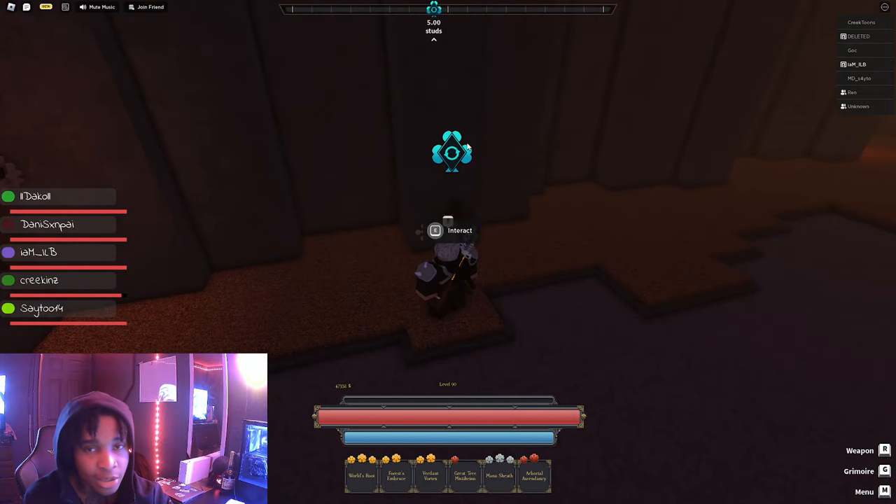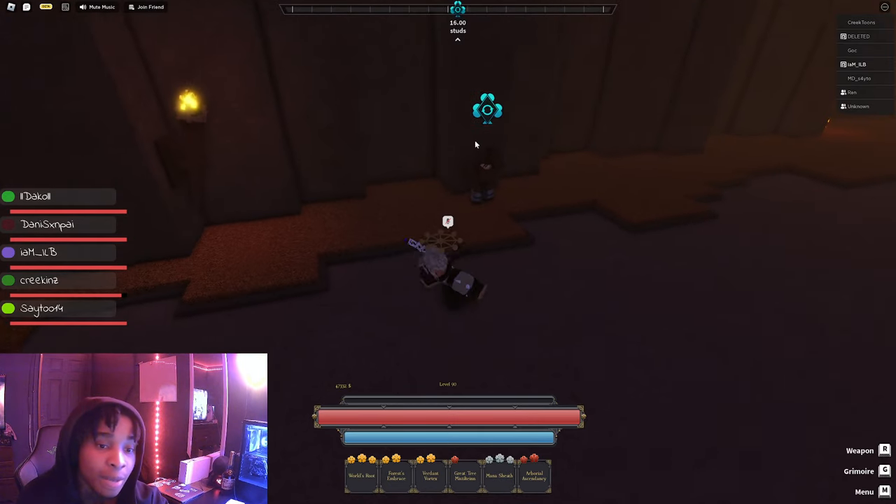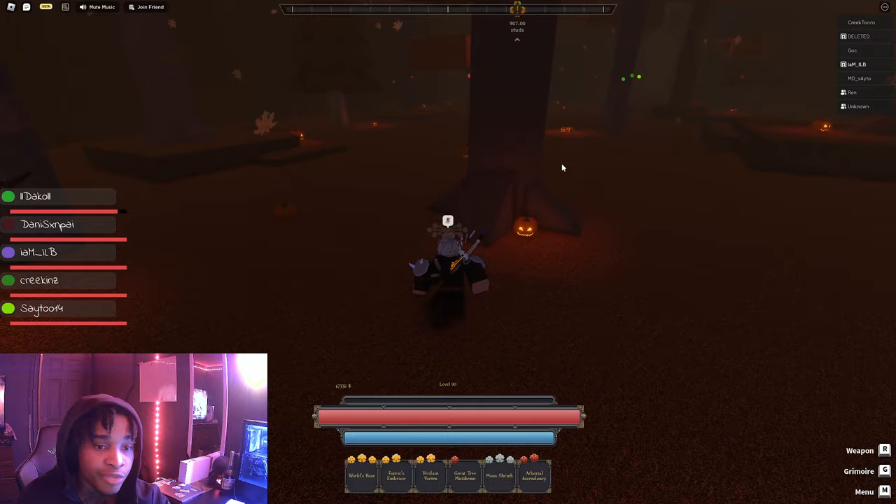This NPC right here — I don't know exactly what level you have to be to pick up this quest. I was already level 75 when I picked up this quest. But these are repeatable quests. So if you're level 75 and forming in this area, one thing to note is that these pumpkins do about 90 bite damage.